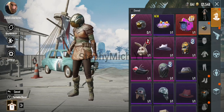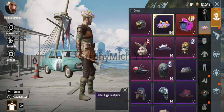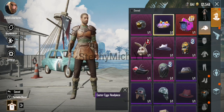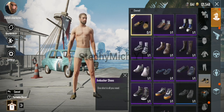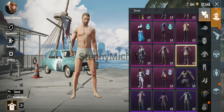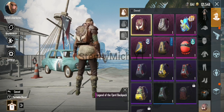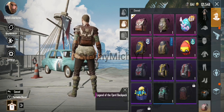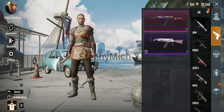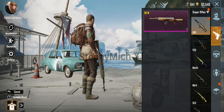Here it is. And the headpiece. Halloween is coming up, but I got an Easter egg's headpiece. Here it is. The backpack. Check it out. Level 1. Level 2. And level 3. And my gun. The SKS. It's my first SKS skin.